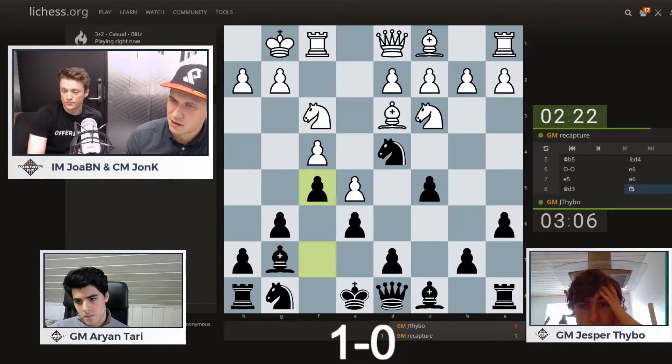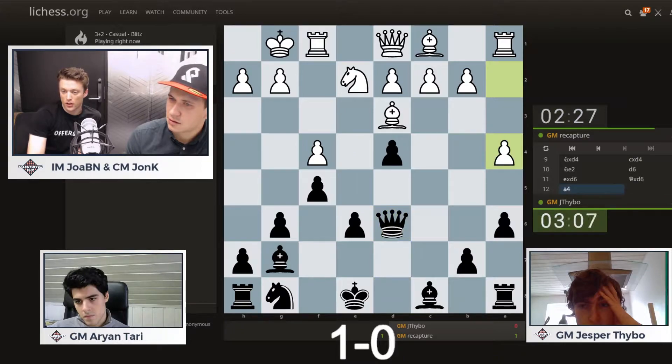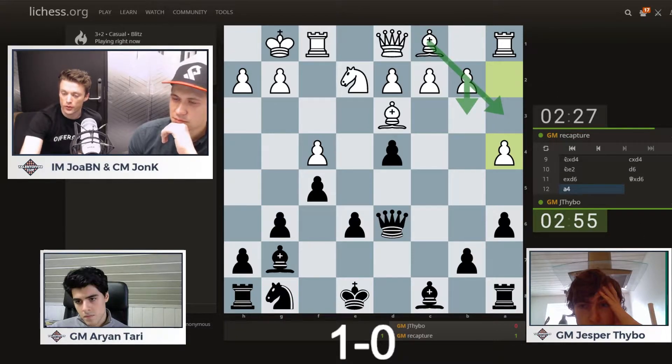White does not want to take, because then suddenly black gets very good central control. Now black did manage to free up his pieces in the center, but now Arjan wants to take some space on the queenside and maybe play B3, Bishop A3, which looks like a pretty dangerous plan for black, because the king is still stuck in the center.